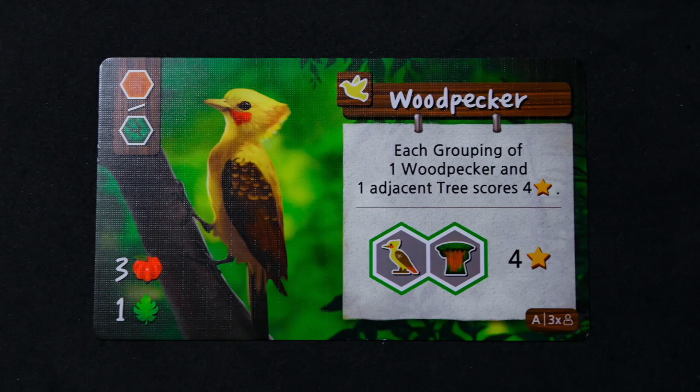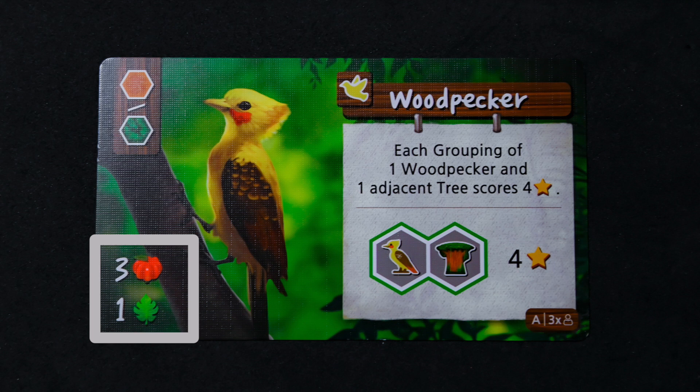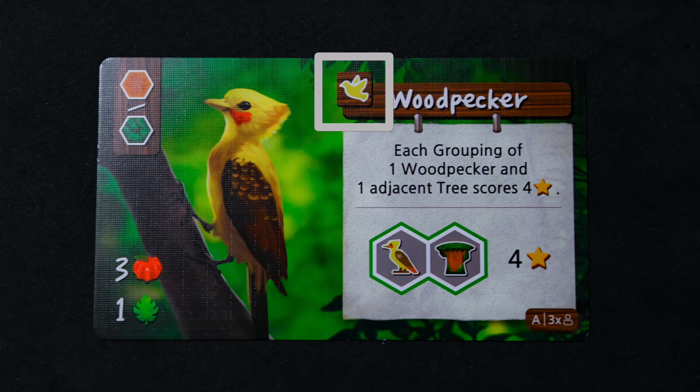Moving down, you will see the cost to lure the animal to your jungle. The player will pay three berries and one leaf. Looking on the right side of the card, you have the class type — bird in this case — and the animal ability. In this case, how it scores at the end of the game.